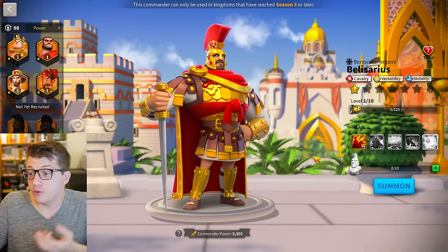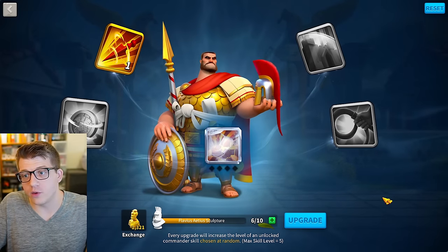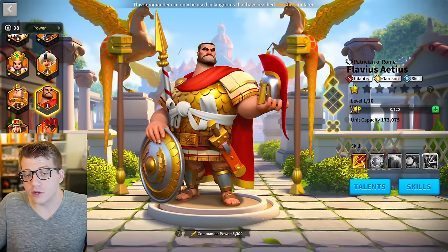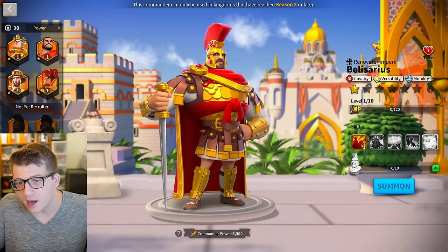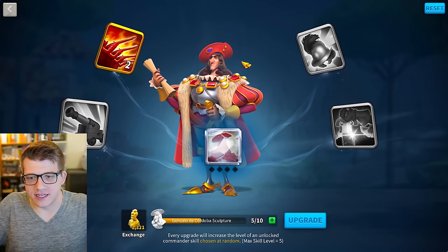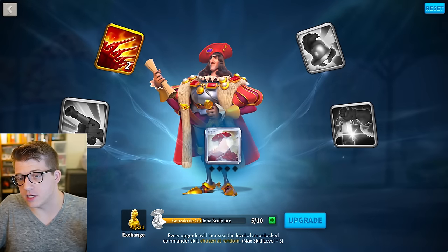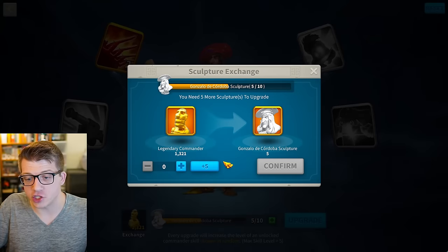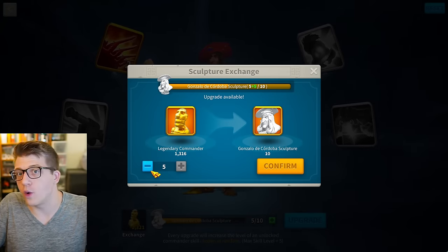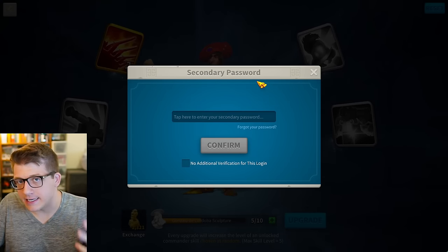From there, they decided to max Belisarius Prime using the universals they had saved up. For example, I personally have 1,321 sculptures — if I don't want to spend gems on the Wheel of Fortune but do want to max a commander, I can just dump those universals in. Once you summon your commander, you go to the exchange button and add skills by clicking plus 5 or plus 10 to get the next skill.